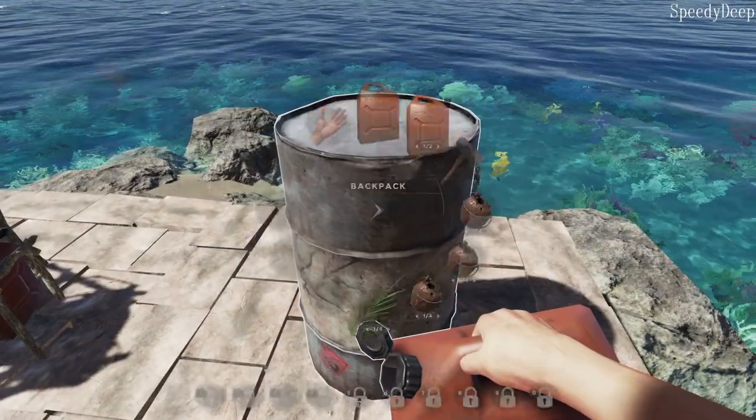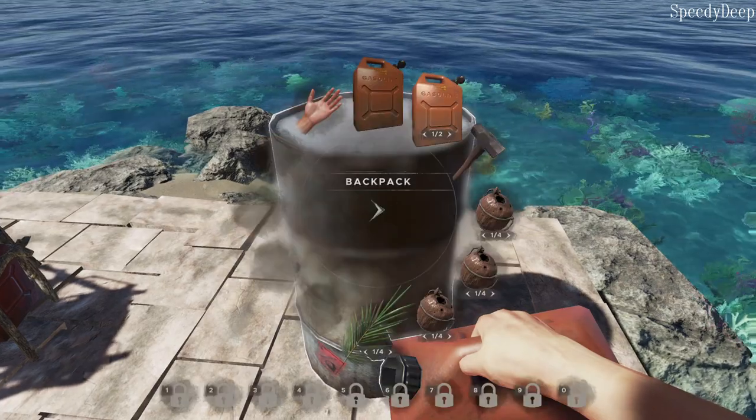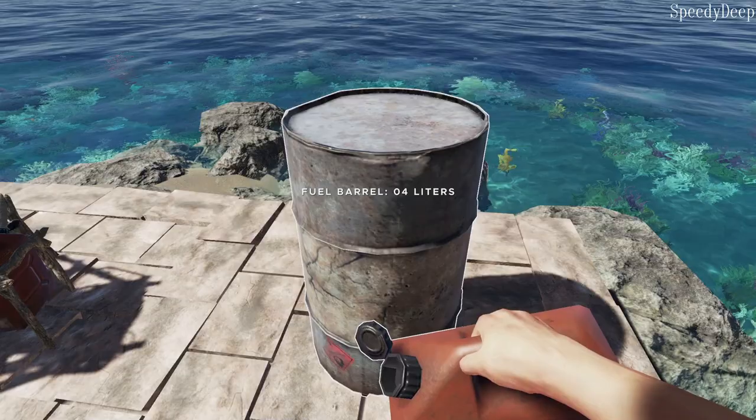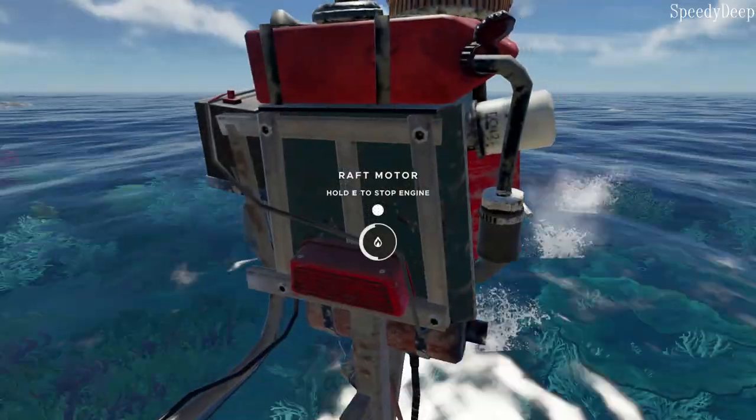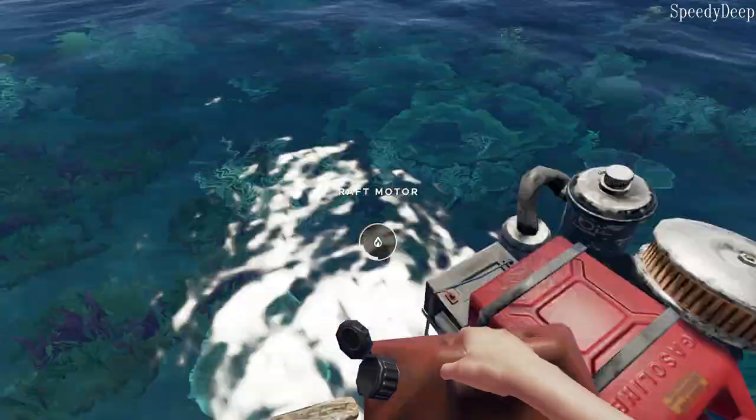The scrap barrels aren't just good for storing water, however. Good ol' Cat has made it so you can store fuel in these barrels too. You can store up to 40 servings of gas in the fillable barrel, and with this mod enabled you are now also able to withdraw fuel from your engine or gyrocopter, so you never have to leave it behind.